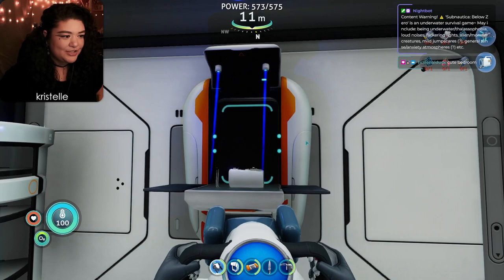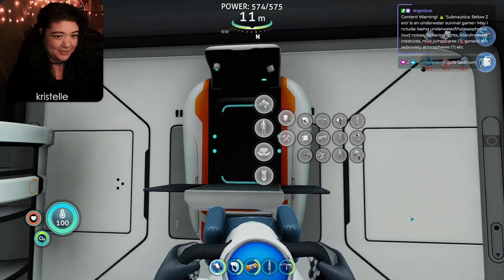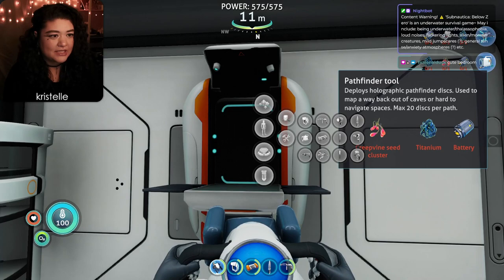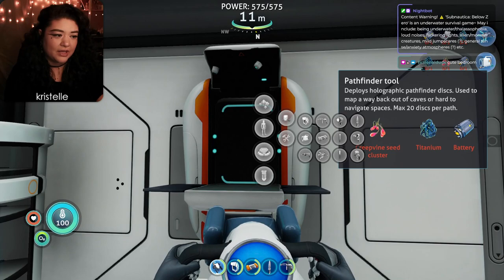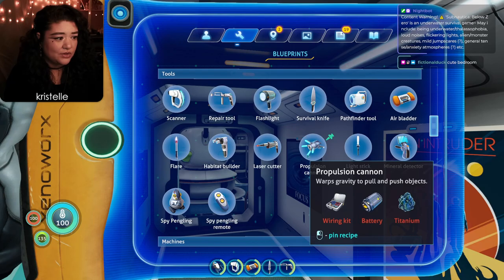Let's make the propulsion cannon and pathfinder. The pathfinder emits a sequence of waypoints to mark your route and aid navigation in both terrestrial and aquatic environments. I didn't expect it to have a voice line. I don't know how much we'll use it, but it leaves little pin markers which could be really useful. I got a tip that I should go back to the Phi Robotics area - apparently there are some boxes you need the propulsion cannon to move for extra loot.